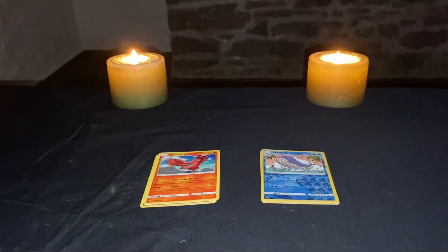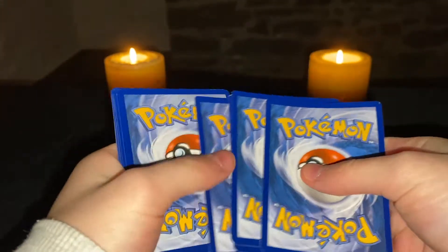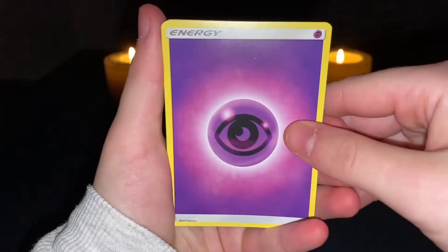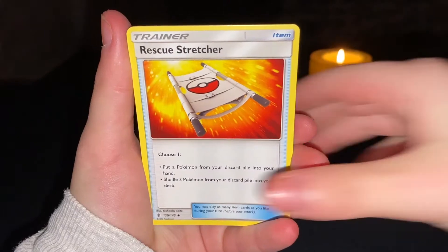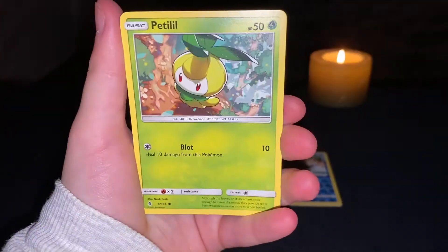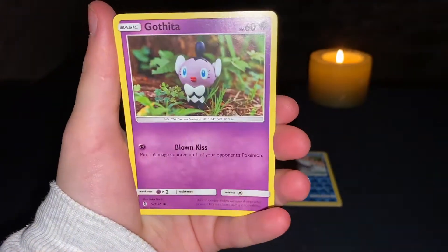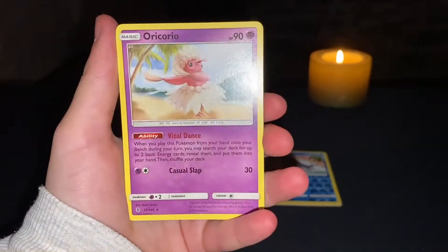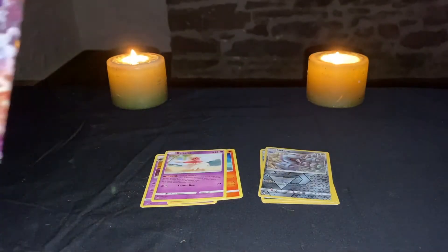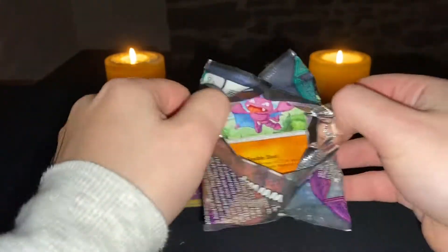Code card right there — one, two, three, four. I hope you guys had a great Halloween today! Okay, we got a Swalot — I don't even know how to say that — Helioptile, Chansey, Gothita, Vulpix, a Metang, and nothing.